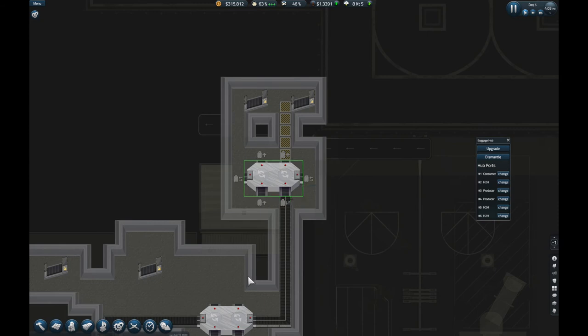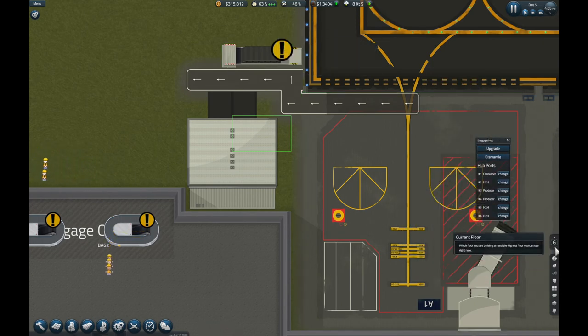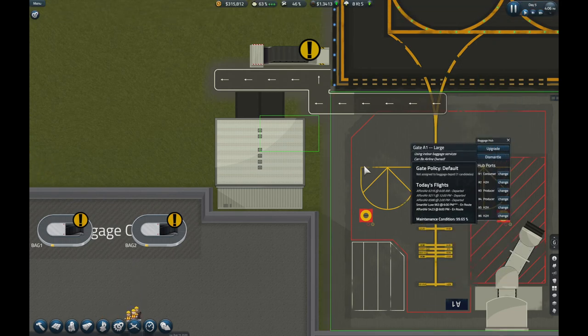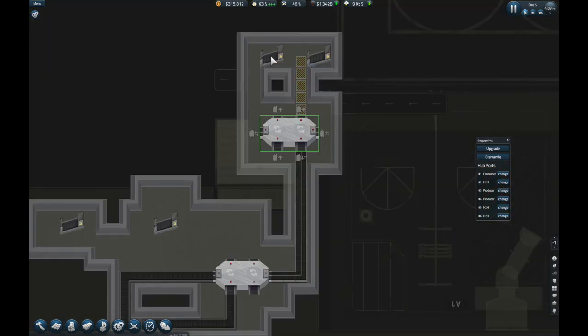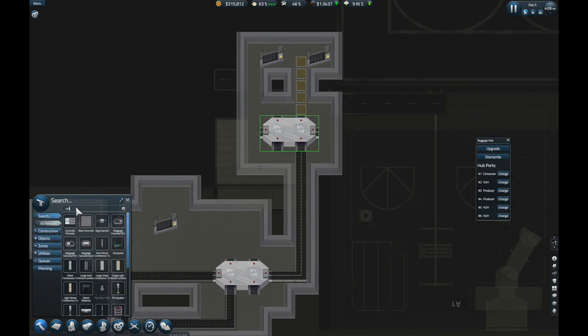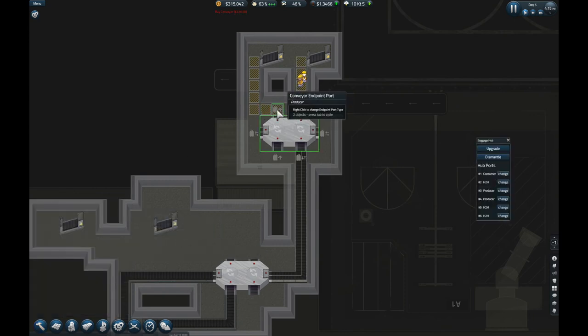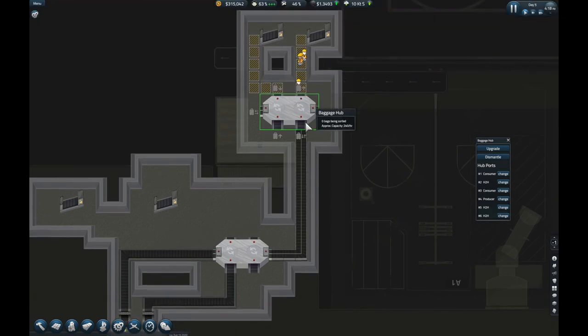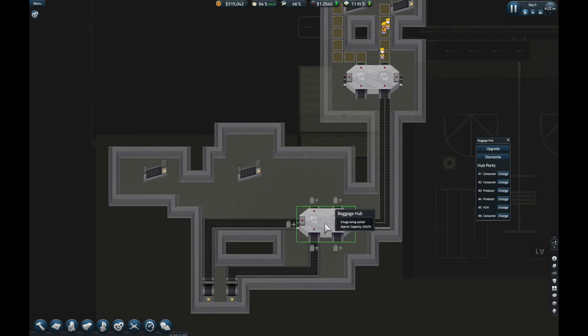That's the pathway for people arriving at the airport getting ready to catch their planes. Now we need to do it the other way around for passengers that have arrived on the plane and are looking to leave the airport. The baggage car will collect the bags from the plane, take them to the depot, and then they'll go to the producer side. When you click conveyor you get the arrows — bags are just coming out there because they're from passengers who just landed. We need to change that key part from producer to consumer, and because this is a two-way conveyor belt the bags will go along the same line. Then they come to this baggage hub, get sorted, and go to each of the carousels where passengers can collect their bags.